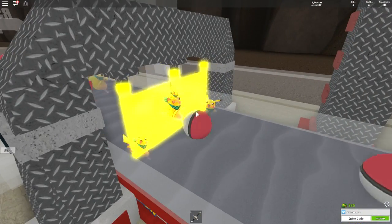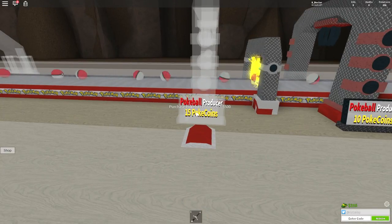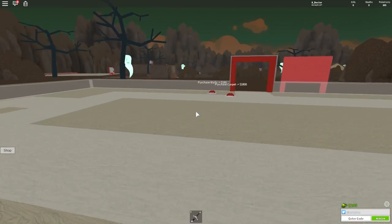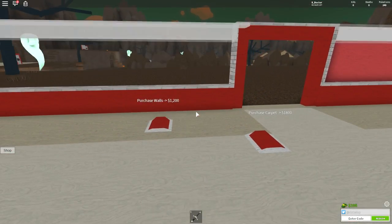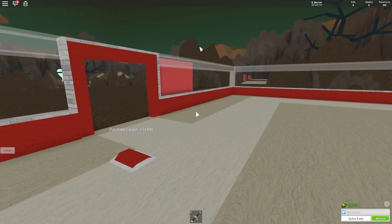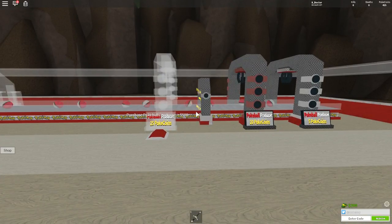There's our Pikachus. Hello, Pikachus! I'm guessing that's an upgrader of some kind. We need 500 to get the next Pokeball producer — it's going to take some time. Walls are 185. I might just get some walls straight away because I love the way that comes in. That is really clever. Never seen that in a Tycoon game before.